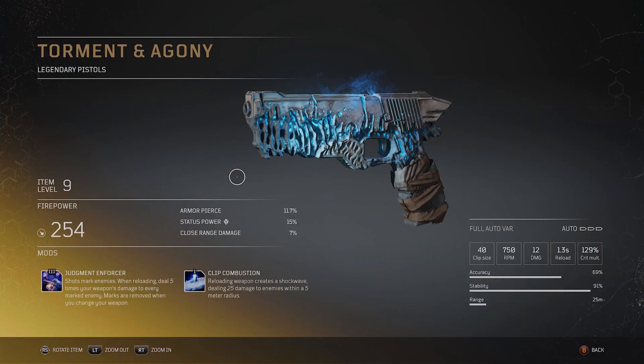The Torment and Agony is an also fire legendary pistol and we see it here at level 9. I assume the stats will improve greatly the higher the level you get it at, and it will be the same for all these legendary weapons. This one has a fire power of 254 with 11.7% armor pierce, 15% status power and 7% close range damage. You get a clip size of 40, 750 rpm, 12 damage, 1.3 second reload speed and 129% crit multiplier. Its accuracy is 69%, stability is 91% and it has a range of 25 meters. The two mods that come with this are Judgment Enforcer tier 3 and Clip Combustion tier 1. With Judgment Enforcer your shots will mark enemies and when reloading it deals 5 times your weapon's damage to every marked enemy. Marks are removed if you change your weapon, and the Clip Combustion reloading your weapon creates a shockwave dealing 25 damage to enemies within a 5 meter radius.